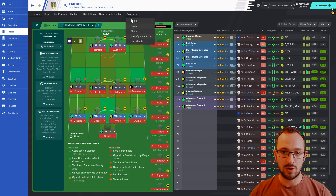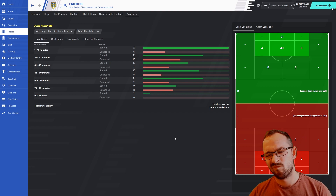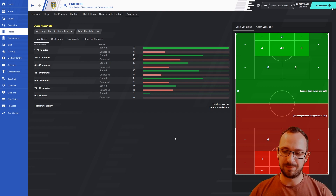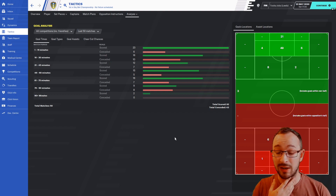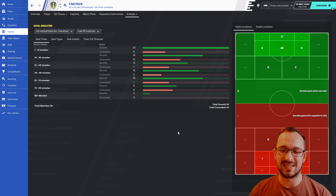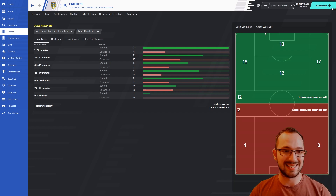Tactic analysis for Leeds: 93 goals scored in all competitions — not great. I've done previous Championship tests with Fulham, Forest, and Leeds, and they've scored more than that before. Not the best for scoring. Conceded at 43 — would have been nice to get into the 30s, like 38 or 39. So 93 scored and 43 conceded — that's the goal and assist locations for Leeds.